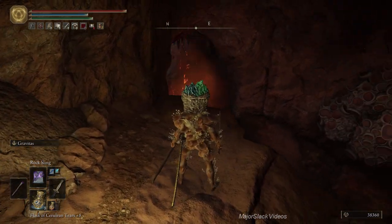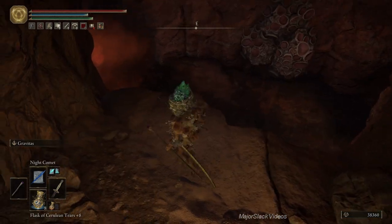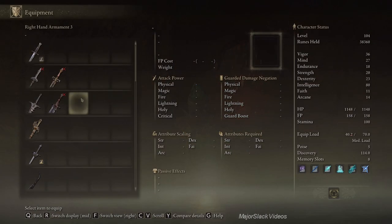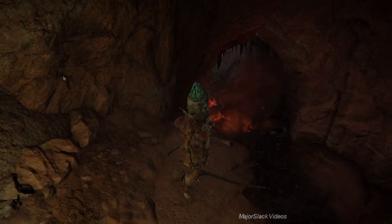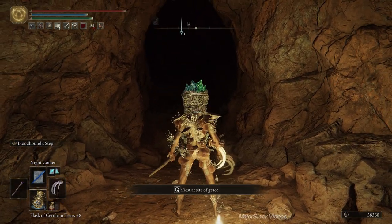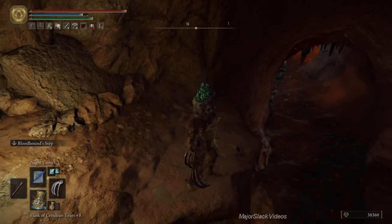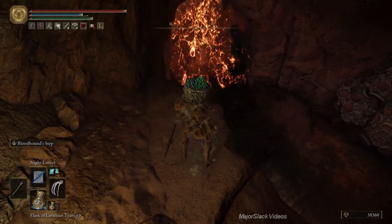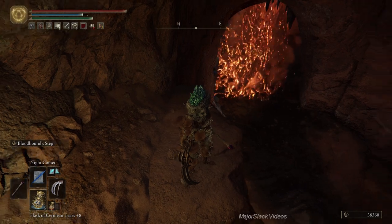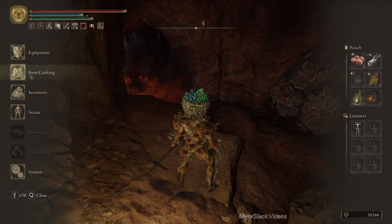As far as enemies go, we're going to handle mostly everything with Night Comet. Also, take out your Bloodhound Claws — these can be used to get through the rot very quickly. The special skill is Bloodhound's Step. Just keep pressing the skill and you'll shoot through it. Once you get down in the rot sludge you'll be walking slowly and building up your rot meter fast, so the best thing to do is use Bloodhound's Step.